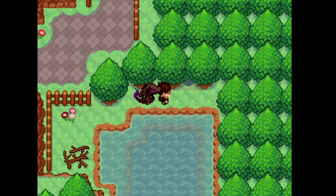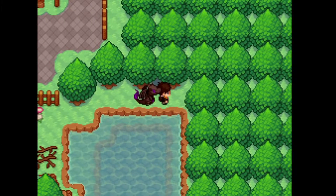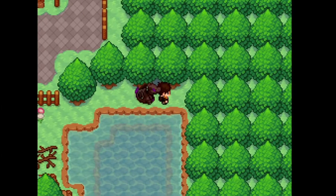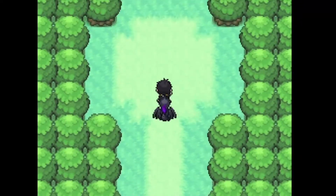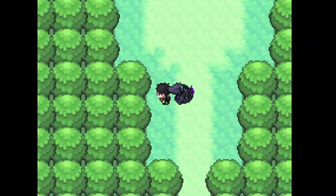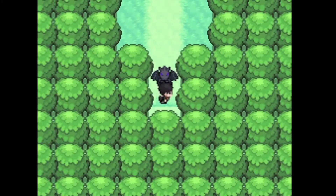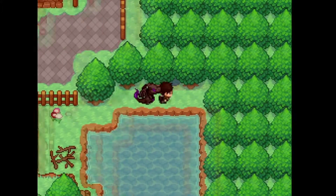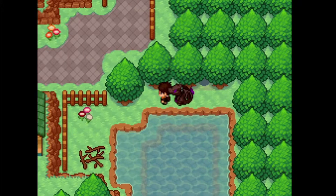What's going on everyone, Wildcardia bringing you a Pokemon Insurgence video based on hidden grottoes. I just got Delta Munchlax within this hidden grotto. If you watched the video on my channel about how to find Delta Munchlax, you would realize I was very confident that I was going to find Delta Munchlax on my first try in this grotto.